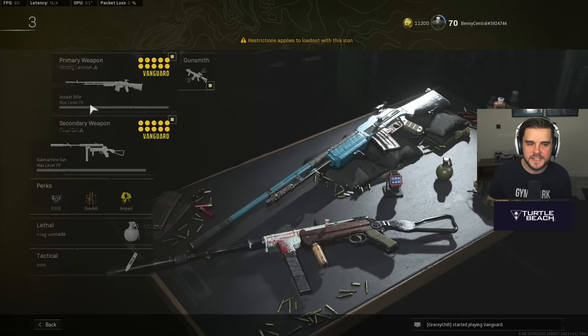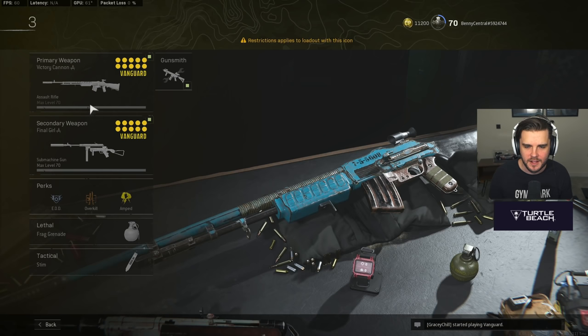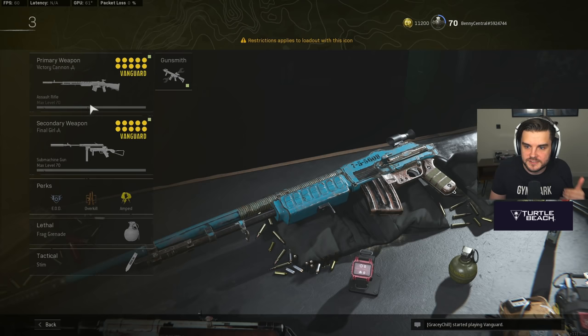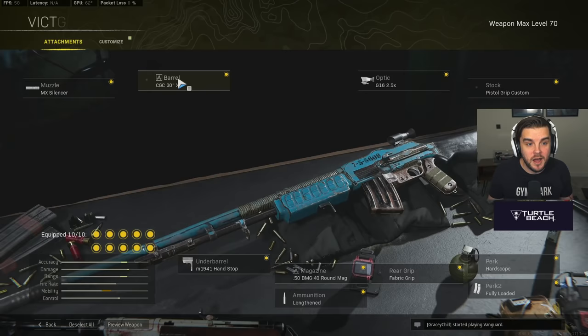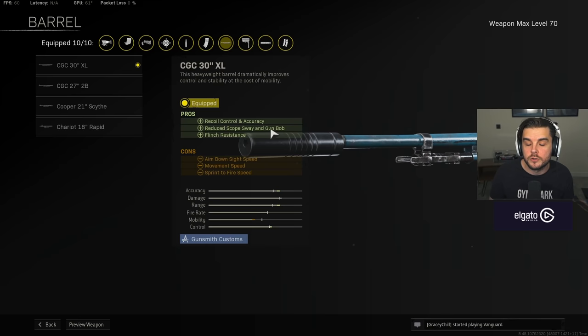Now we have what is the best mid- to long-range assault rifle in Warzone right now after the bloom change — the BAR. I used this on day one and thought they'd ruined it. But after the bloom change, you don't get that random deviation of bullets, so it's actually going where you're aiming. Before, with a slow fire rate, if you're missing shots the time to kill isn't great — and bloom made you miss a lot. But now it's one of the best mid- to long-range weapons. MX Silencer and the 30-inch barrel, which gives you flinch resistance — reducing scope sway, gun bob, and improving recoil control and accuracy — making it an absolute laser.